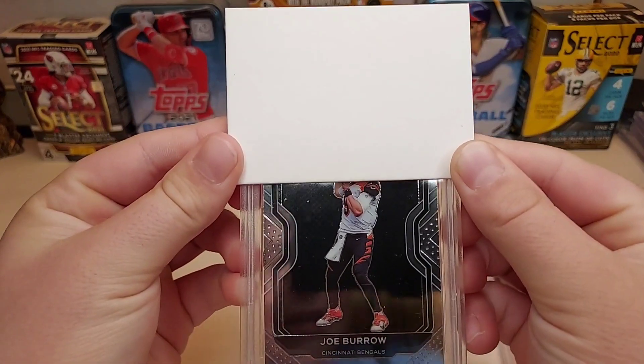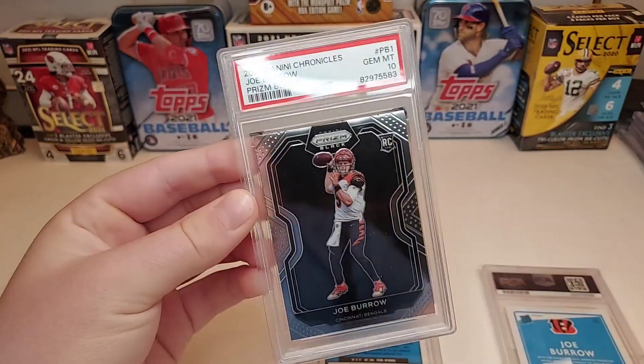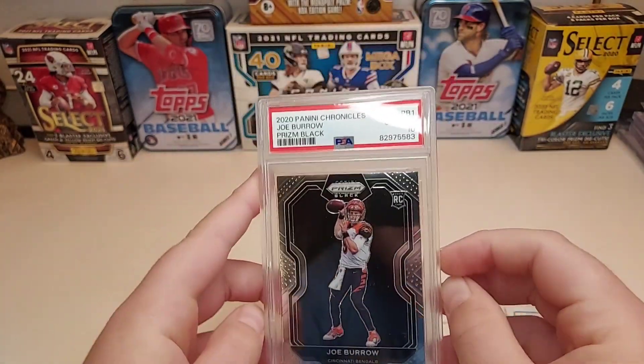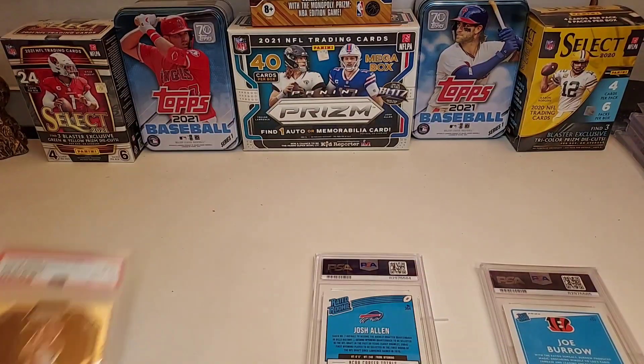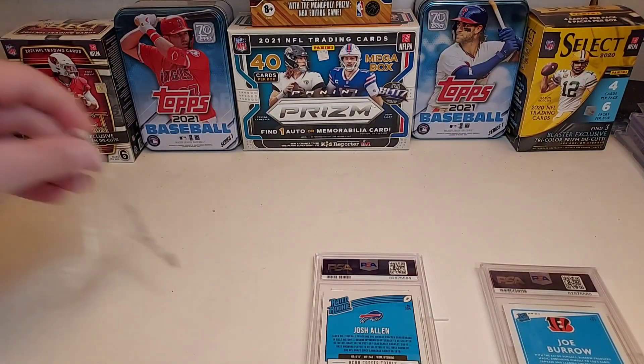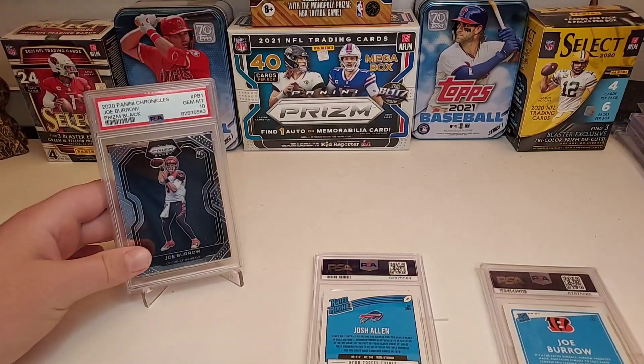Burrow Prizm black base rookie — and it got a 10! There we go, Burrow 10! I knew this one would gem. That was pretty clean, I'd say.